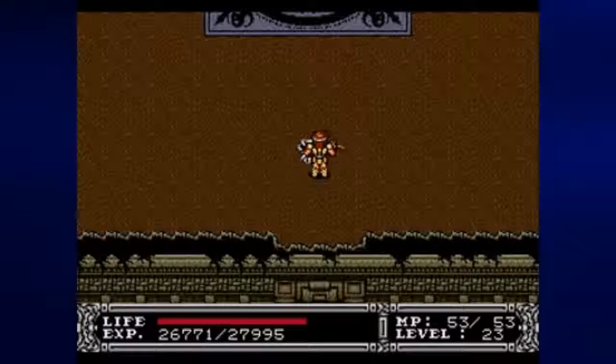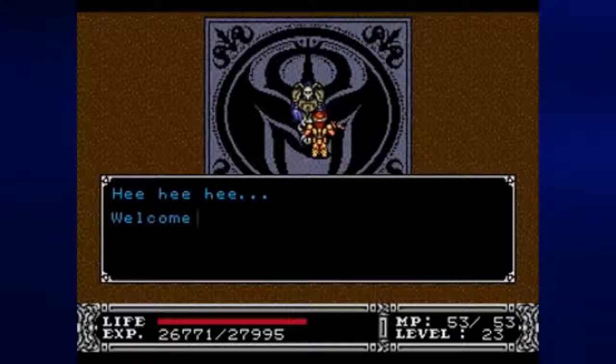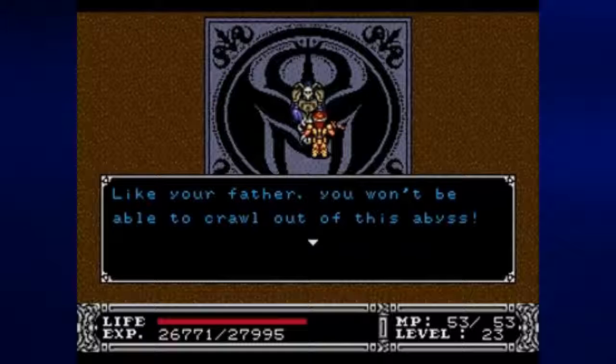As soon as we go in, we see this huge Gruyut logo and this guy. You can't kill him, but you can talk to him. When you talk to him, you'll find out he knows who you are. And he tries to pull you into this abyss — and he does.